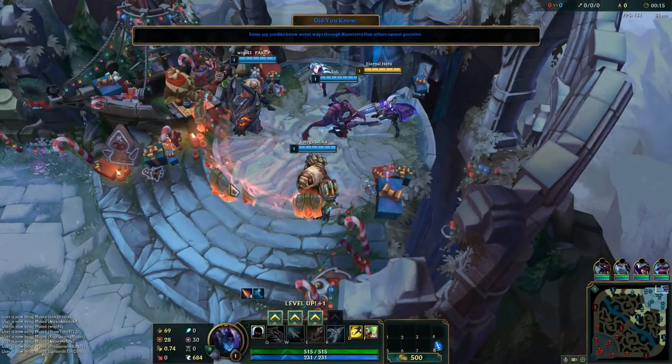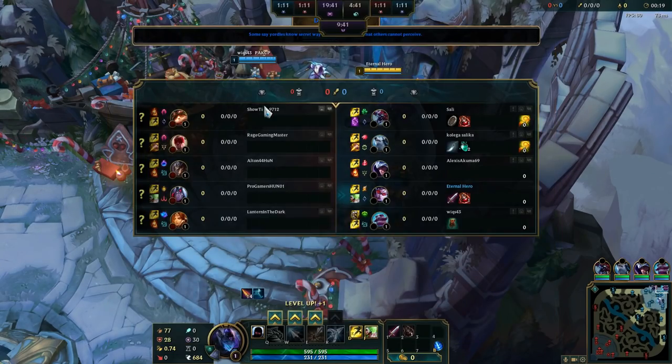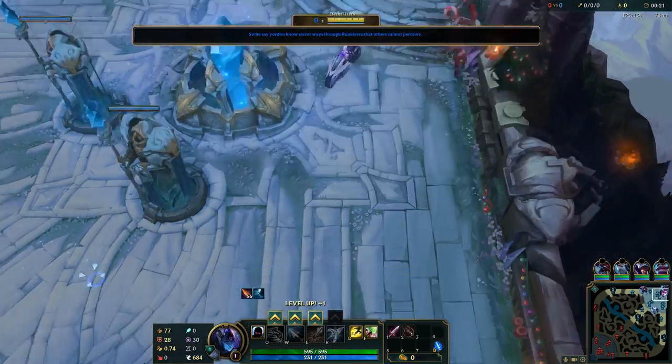What's up guys, Eternal here and today I'm gonna show you how to play Vayne. Let's start with Doran's Blade. I'll be playing against Varus and Leona with Braum support.